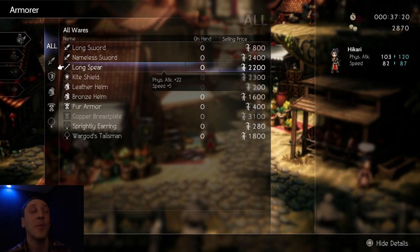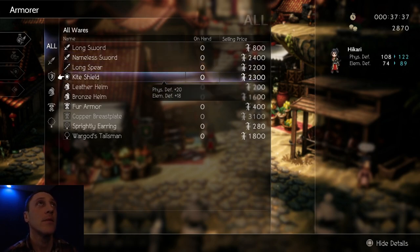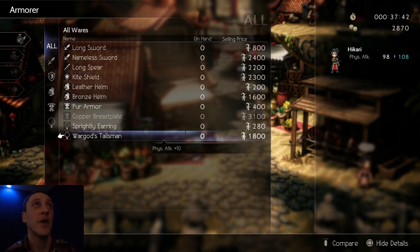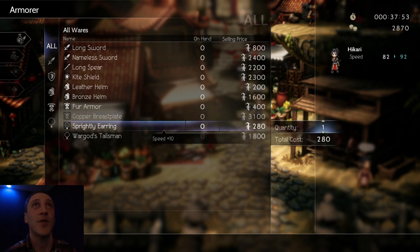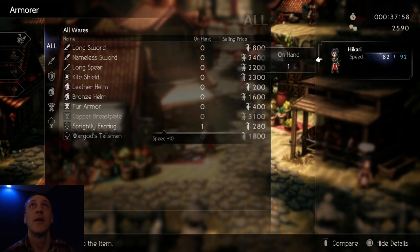We're going to make him a straight-up fighter warrior, so we're mostly worried about attack, speed, evasion, and a little bit of physical defense. Kite Shield looks nice but we're not spending all our money on that. War God's Talisman raises my physical attack — that's really cool. It also raises my speed. We get 10 speed for 280 gold — that's a really good deal. We're going to take that and equip it on him.